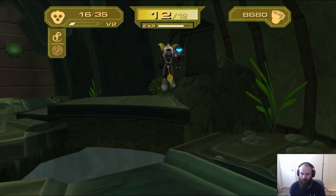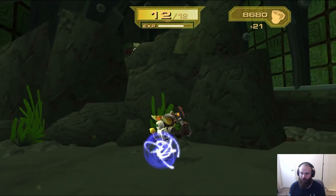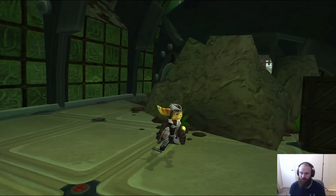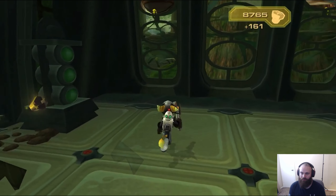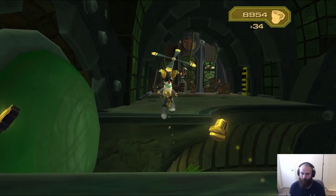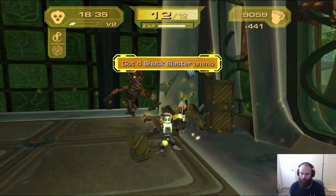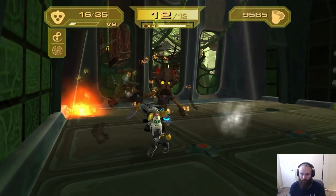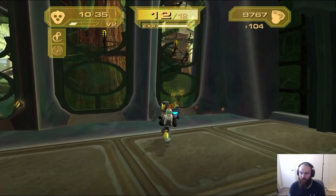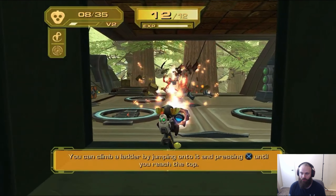Okay, let's go over here. Oh, I know — you don't have to tell me. What's over here? Can we go over there? Oh, we can. Is there anything special? No. You can climb a ladder by jumping onto it and pressing X until you reach the top. Thank you, lady.